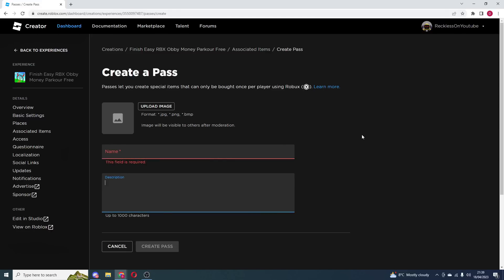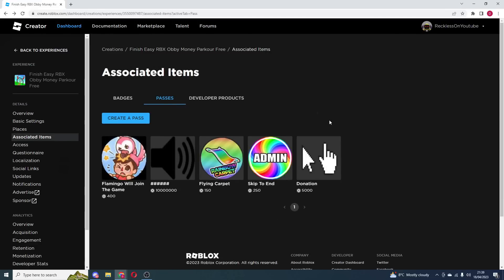Nobody actually sees the description when they are buying it — you literally have to go onto the actual game pass page to see the description, so it does not really matter what your description is. But yeah, once you actually do that, it will appear here just like this.